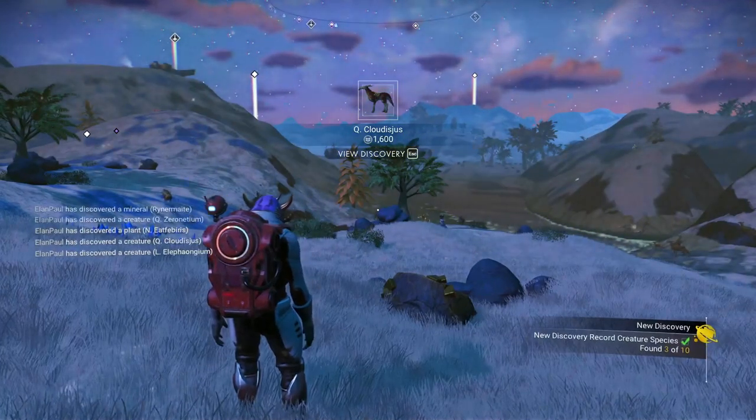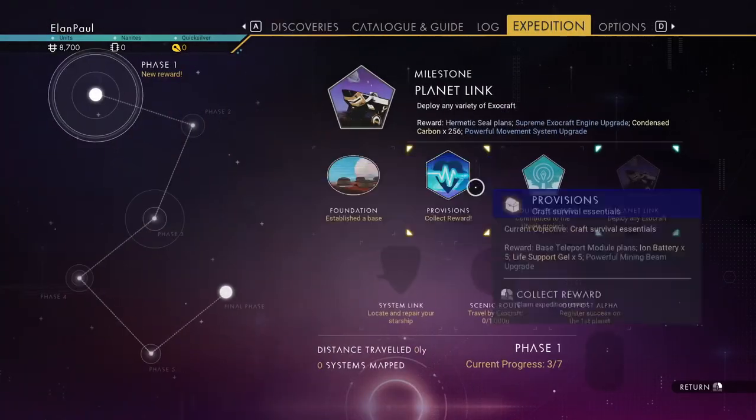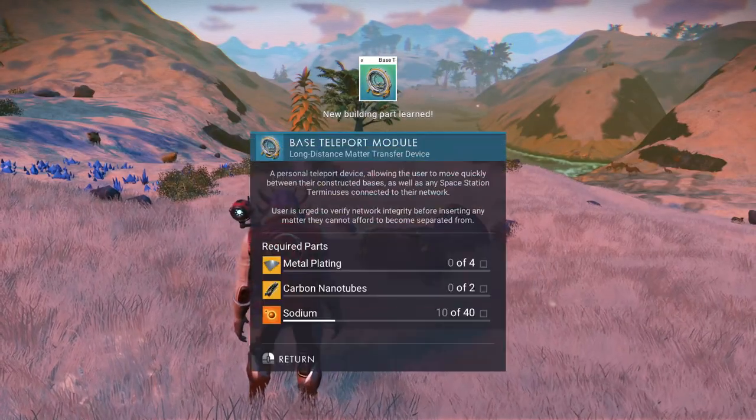There we go. I think that's one of the items on our list if I'm not mistaken. We don't actually have to discover animals on this island planet — that's okay. Let's go ahead and get our base building part. Don't worry about the teleport module — you won't need it.